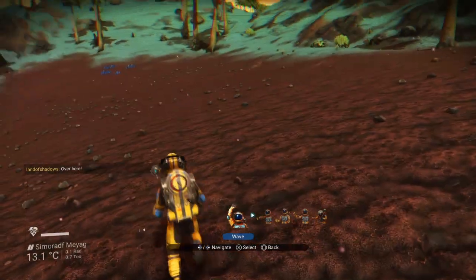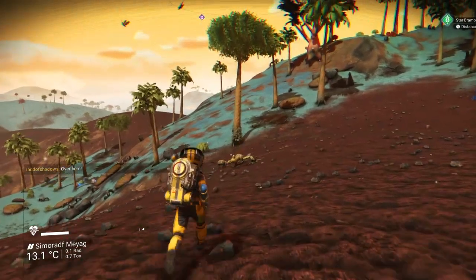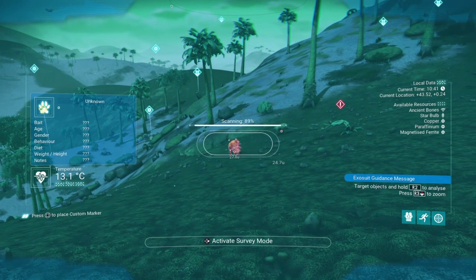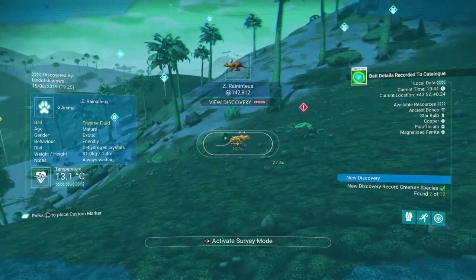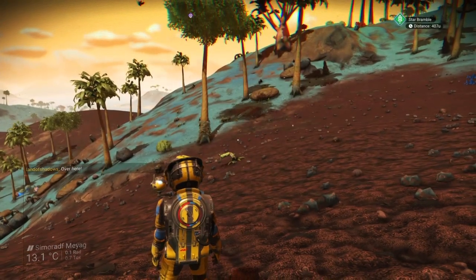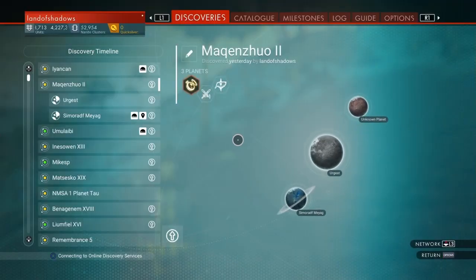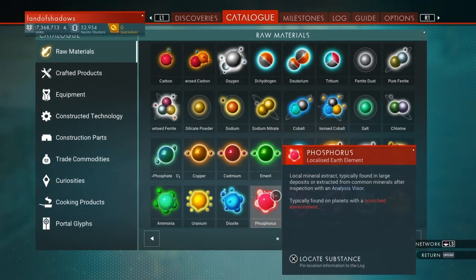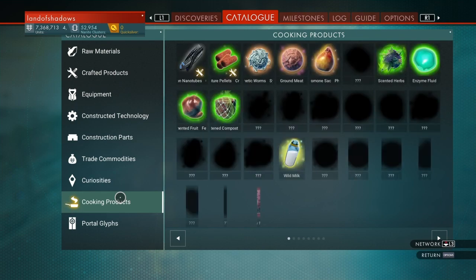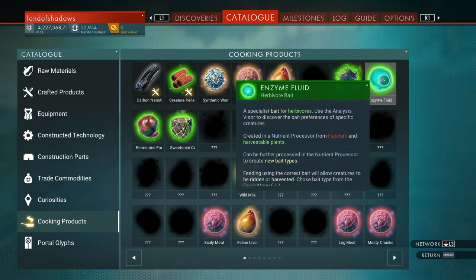I've spotted a few creatures but I don't think they're big enough for me to ride. The best way you can tell is if you scan one: if it comes up with a bait in the top right corner, like those round bait balls. I can't read what it says, the text is too small, so if I go into my menu and into the catalogue — cooking products — there we go.